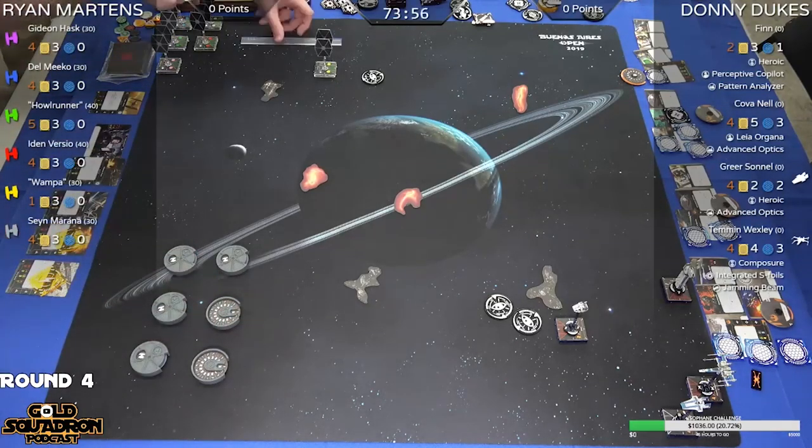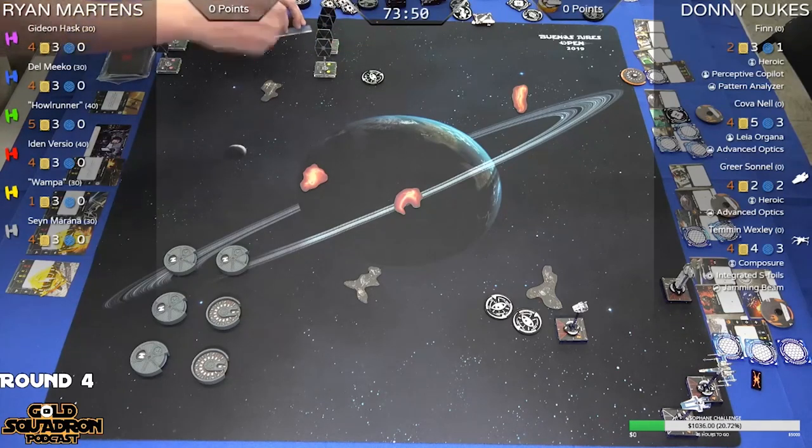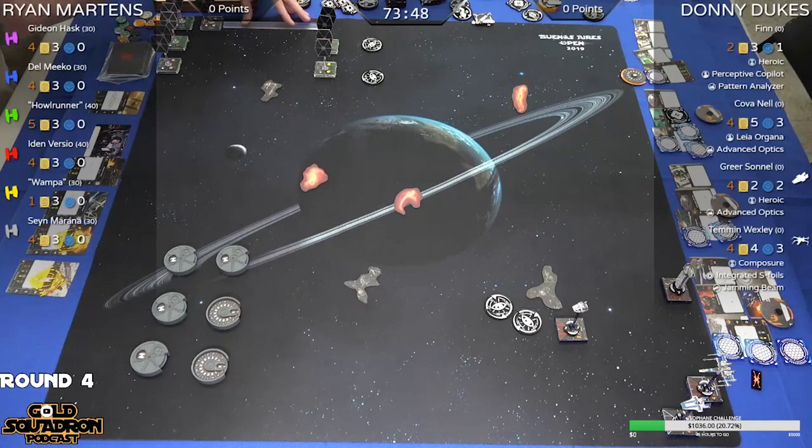On the right, we've got Donnie Dukes with Finn — Heroic, Perceptive Copilot, Pattern Analyzer, Kovanel, Leia, Advanced Optics — Greer with Heroic and Advanced Optics, and Temmin with Composure, Integrated S-Foils, and Jamming Beam.